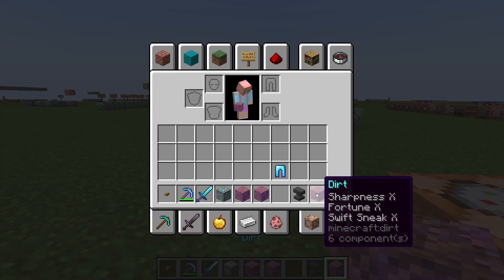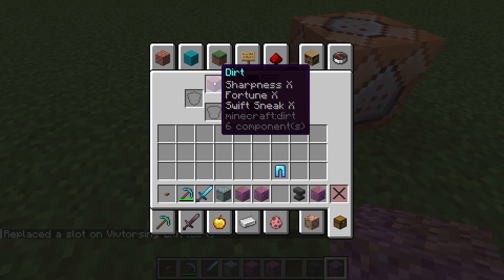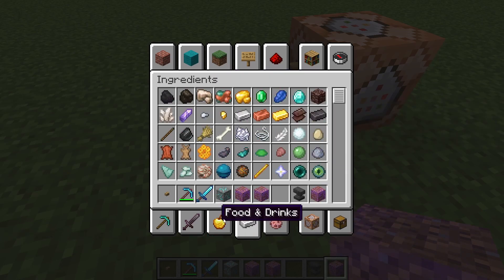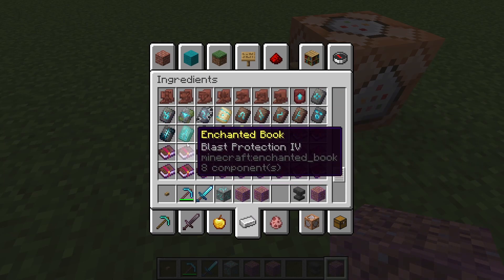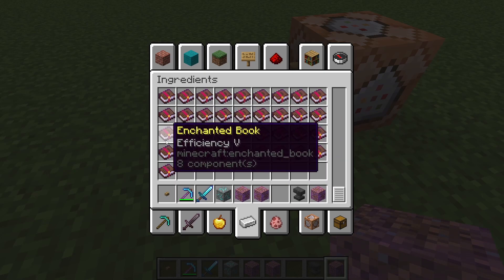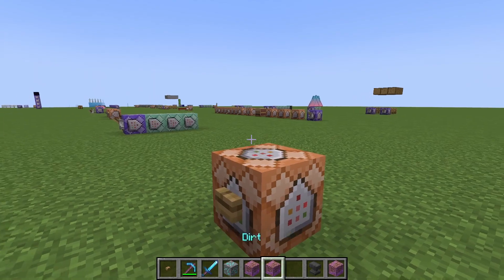But you can put this on your head though. If I just do head — look at that. Swift Sneak doesn't work there, but if you put like protection for helmets — I guess fortune, I don't know — it works. So yeah, that's it.